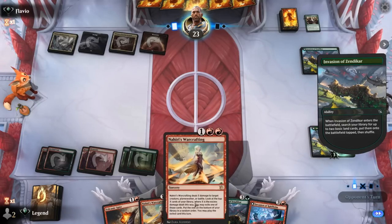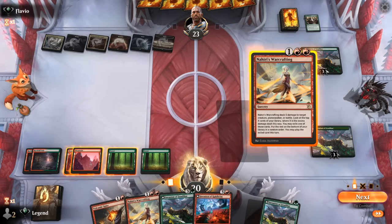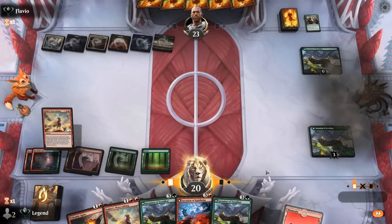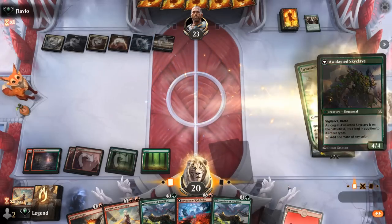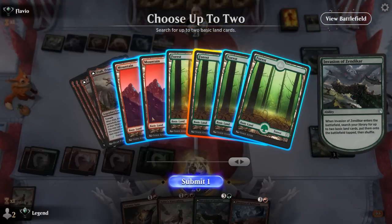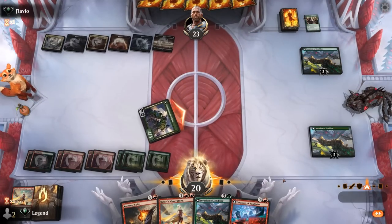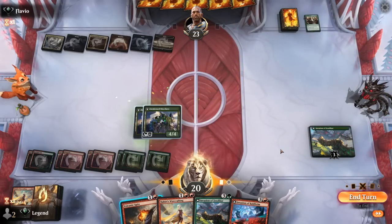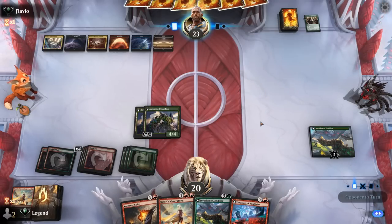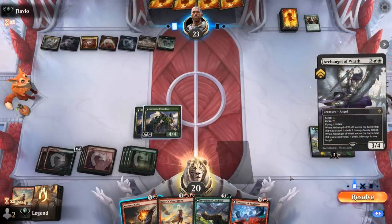We develop mana with Invasion of Zendikar. The opponent also has their own Invasion of Zendikar — only fair. We consider Warcrafting the opponent's Invasion hoping to hit a land, then play another Invasion of Zendikar which we can immediately transform. We end up with two Skyclaves giving us extra mana. Now is a perfect time to play Invasion of Kaldheim and transform it.